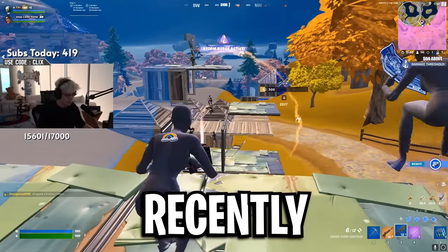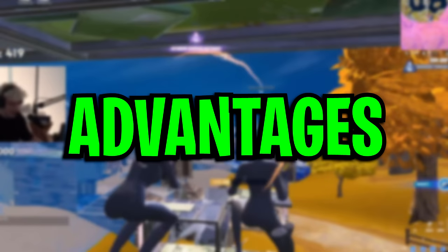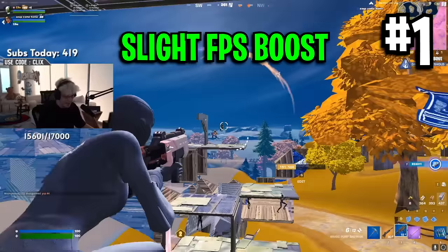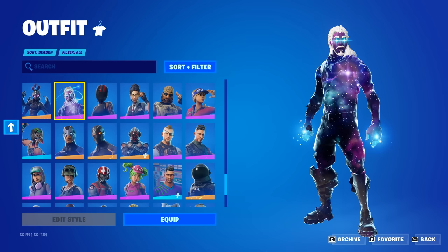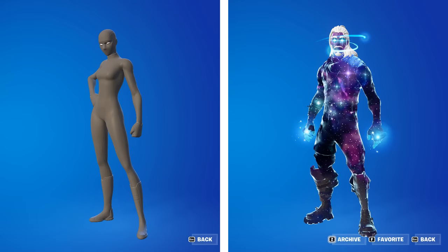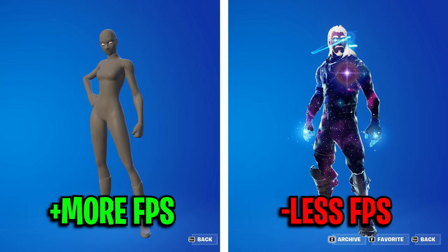Recently, a ton of pro players like Bugger and Clix have been using the grey Super Hero skins because it gives three secret advantages. Number one is a slight FPS boost — with its super clean design, you can compare it to another skin and see the detailed difference between the two is crazy. You can clearly see which one could potentially take up more processing power. The one on the left would run a lot better and give you a slight FPS boost, whereas the one on the right would actually decrease your FPS.